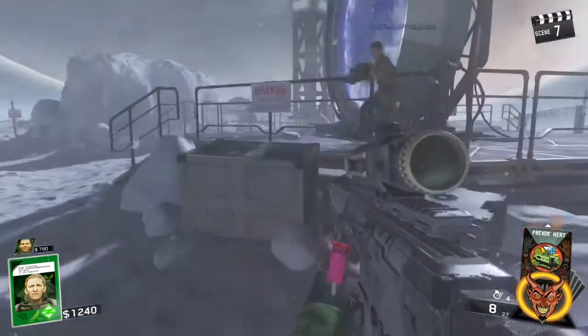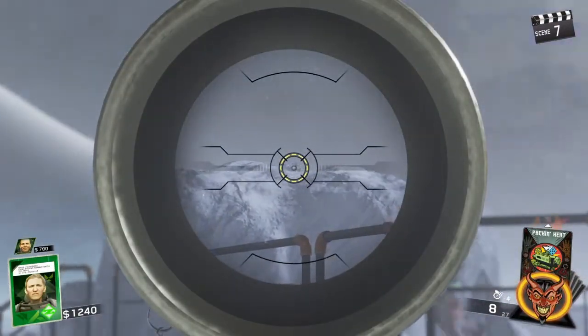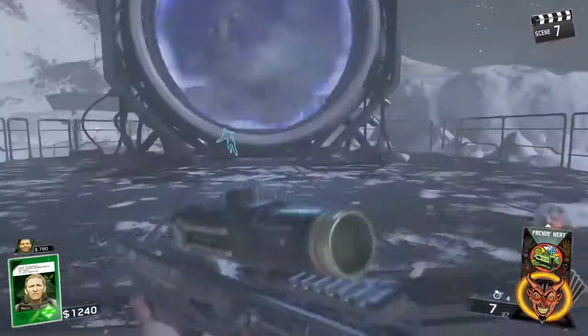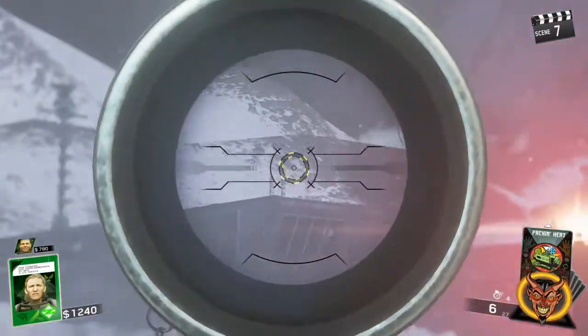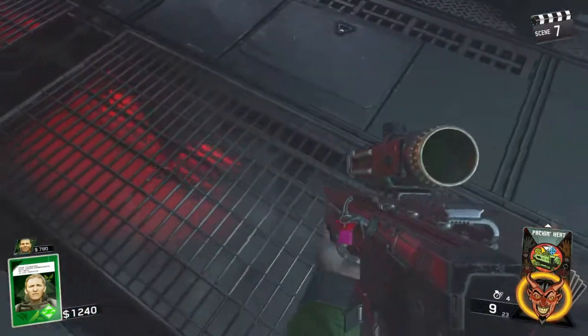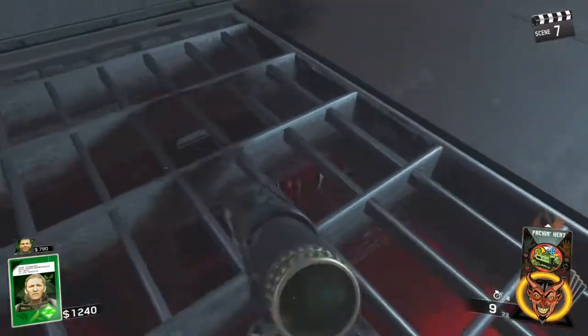Then you'll find two more out here: one will be on the big glacier ice patch just off to the left of the park — you can just see it there. And then as you're going down, it's in the second window — you can just see something in the corner.